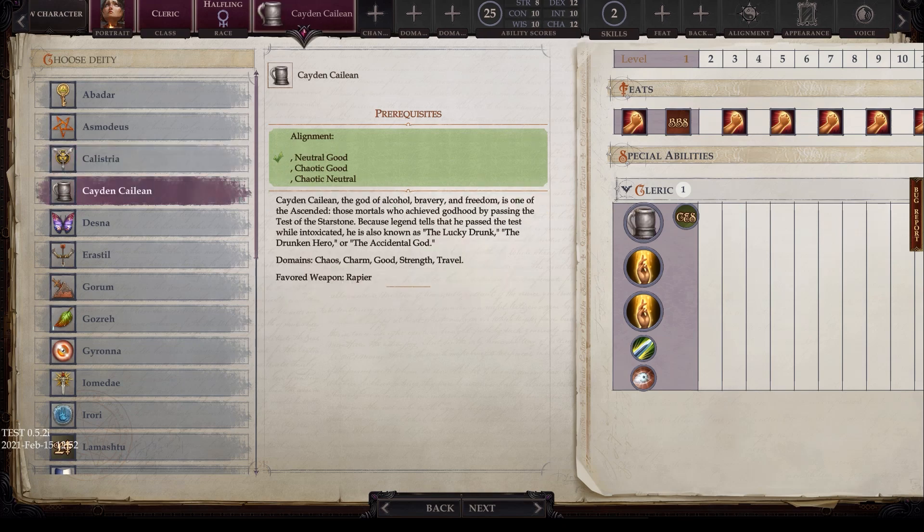Next is Caden Caelan, with alignments of neutral good, chaotic good, and chaotic neutral. The god of alcohol, bravery, and freedom, he is one of the Ascended — mortals who achieved godhood by passing the Test of the Star Stone. Because legend tells that he passed the test while intoxicated, he is also known as the Lucky Drunk, the Drunken Hero, or the Accidental God. Domains are chaos, charm, good, strength, and travel, and the favored weapon is the rapier.